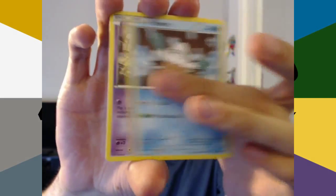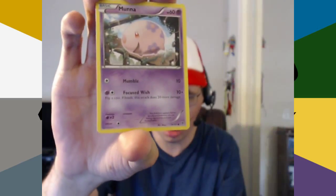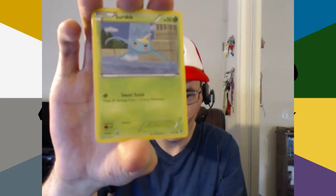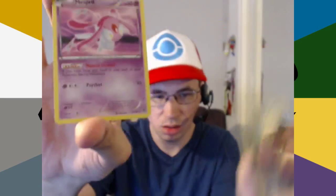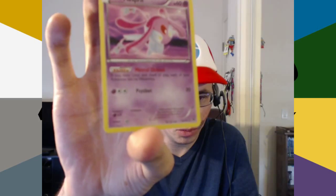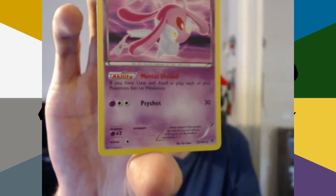Snover with Beat and Razor Leaf. Solosis with Hide — flip a coin; if heads, prevent all effects of your opponent's attack including damage. Munna with Mumble and Focused Wish. Lapras. Surskit. Reverse Holo Rare Candy, and the rare Mesprit — it is Holo. The ability: if you have Uxie and Azelf in play, each of your Pokemon has no weakness. It's not all that great because it requires having three Pokemon in play at once, but it's still a Holo.